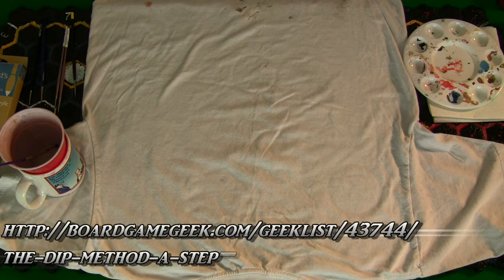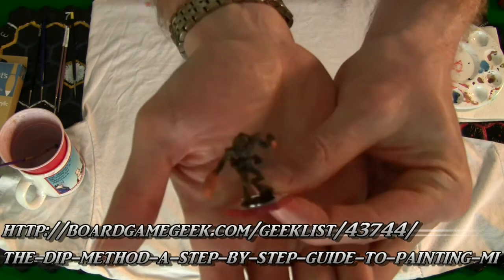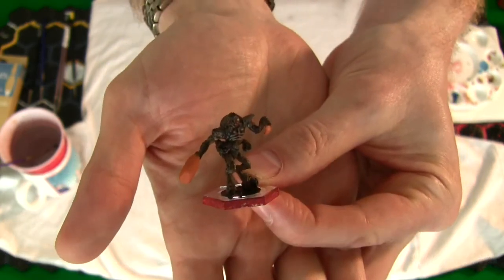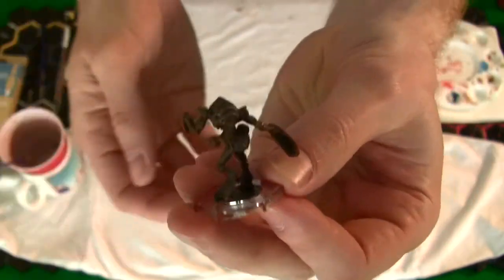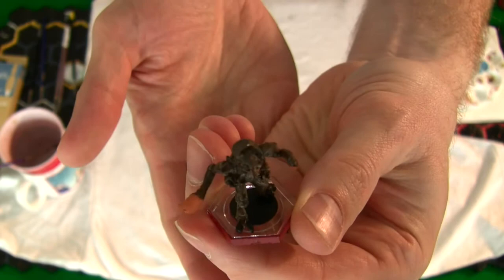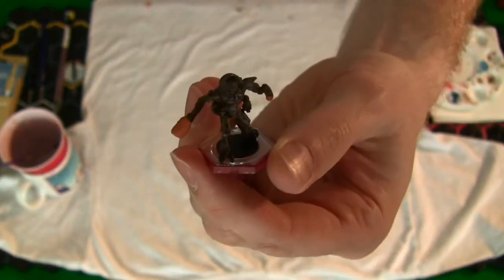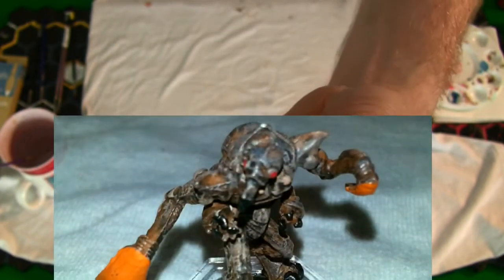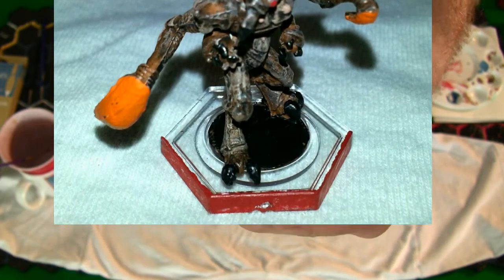When you're done, this is going to be the final result of your miniature. Again, this isn't showroom quality, but it's good enough to play with and it's going to look decent on the game board. It takes less than five minutes excluding drying time. If you take a whole series of ten miniatures, you're looking at about an hour's worth of work including drying time, because you do one miniature, move on to the next, and your entire team is done in approximately one hour.